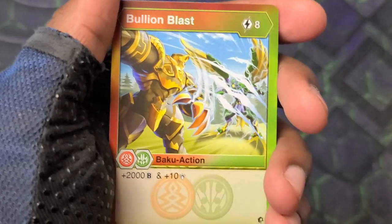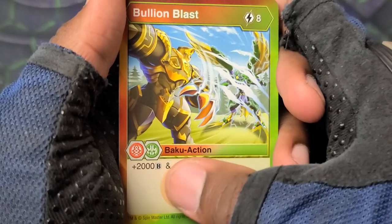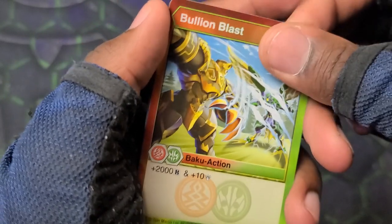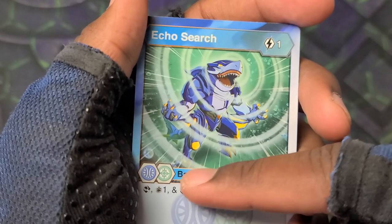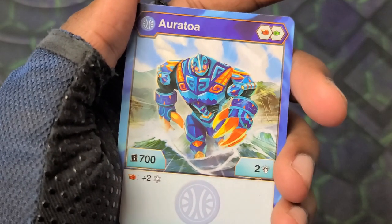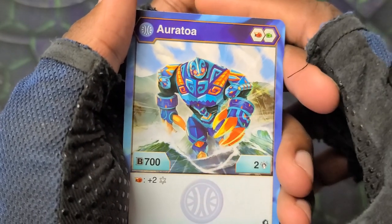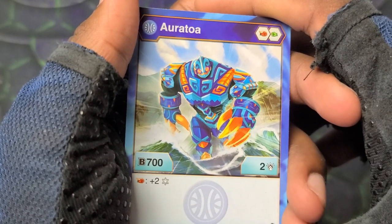Bullion Blast is a crazy card too - eight cost, plus two thousand and plus ten on both sides of the spectrum. That's a lot of power, but it's eight cost. Air zero that out and it ain't playing around - not one bit. Echo Search: one cost, scan, draw one, scan again. Shark Tar is the artwork right there. Oratoa here 702 - it has a flame fist and a regular fist, so it's getting up to 950.